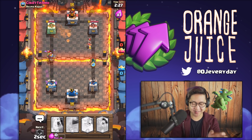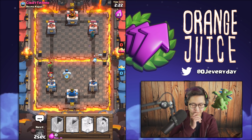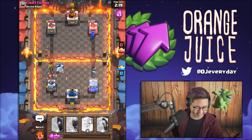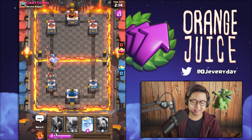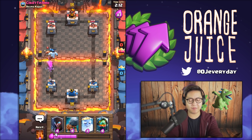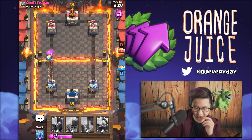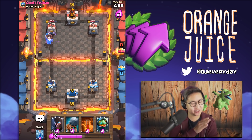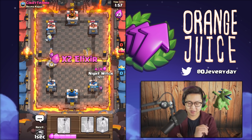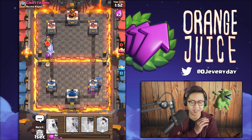Now I've got to use a bandit on the princess. And I missed the pull on the knight. It's over - that one spear goblin is dealing a thousand damage. Ghosts on the princess - little ghost, waddle waddle. Takes out two of them. The goblin gang is not gonna stop this one. He didn't surround my ghost, my ghost connects to the tower. Let's just throw everything at the bridge now.